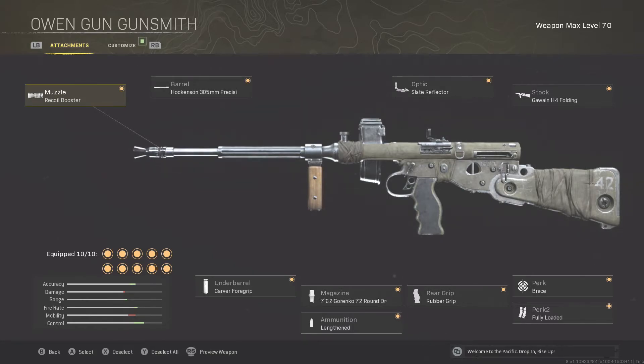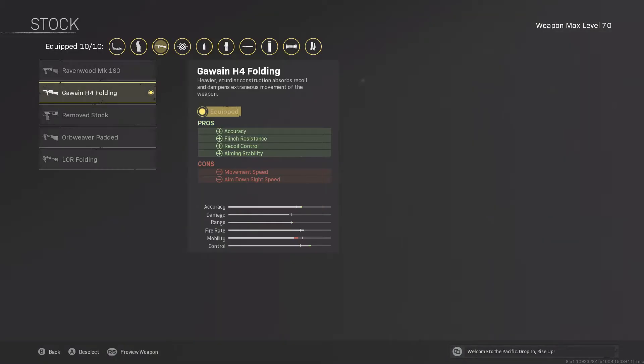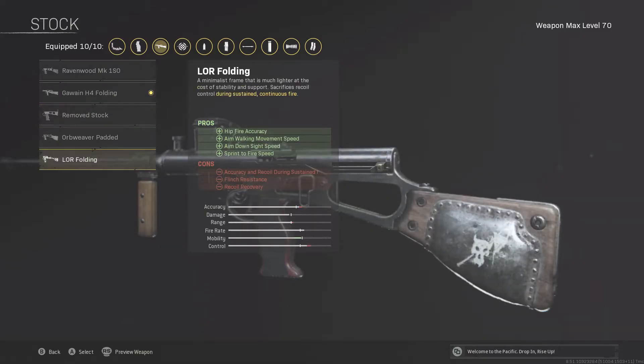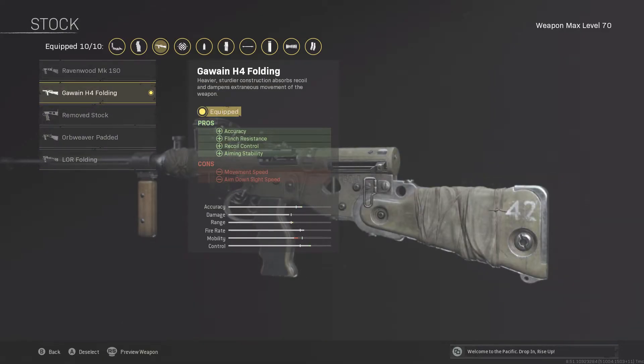I don't think you can make a lot of these guns any lower recoil than they already are. There's going to be a lot of recurring attachments, so I'm going to walk through the attachments that change, and quickly glaze over others. The recoil booster, the slate reflector, and the stock that offers the most recoil control — in this case the H4 folding — is what I'm going with. This prioritizes recoil and I think it's the best thing for the Owen Gun.